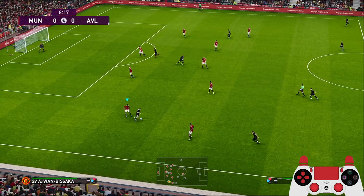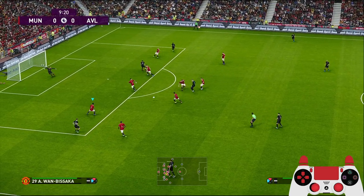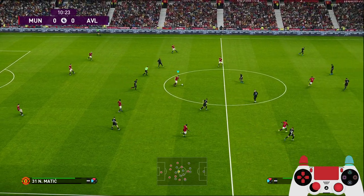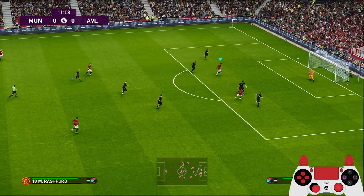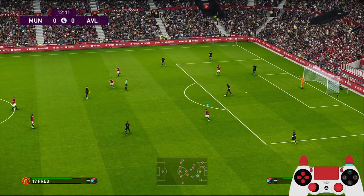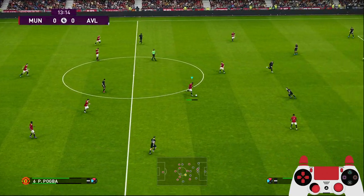Grealish with the ball, back to Grealish. He takes a long shot — that's the kind of thing you want, them taking a long shot. Bruno Fernandes now. I see Fred running, but he passes to Rashford. Unfortunately the pass was awful. That's the kind of quick pass you want during a counter attack.